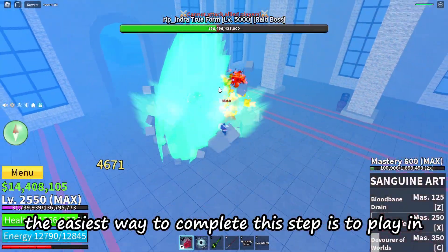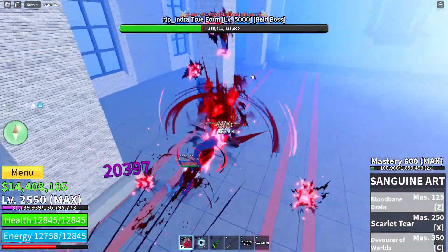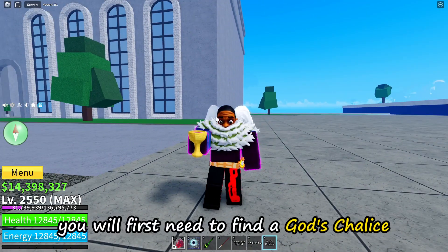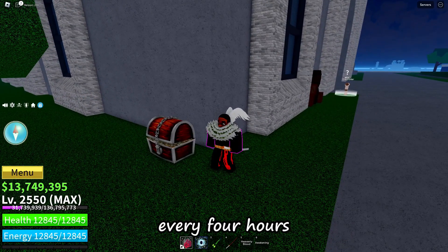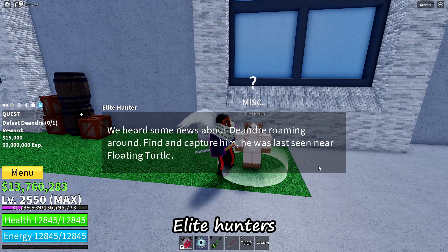The easiest way to complete this step is to play in public servers and wait until someone else spawns him at castle in the sea. But if you want to spawn him yourself, here's how. You will first need to find a God's Chalice. One spawns randomly in chests every 4 hours. Alternatively, there's a chance of one dropping from Elite Hunters.